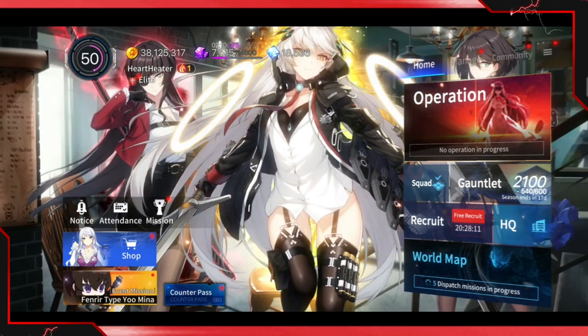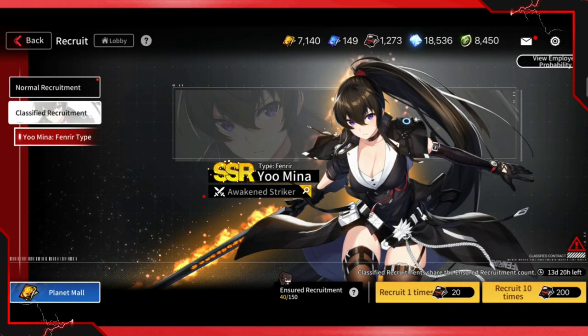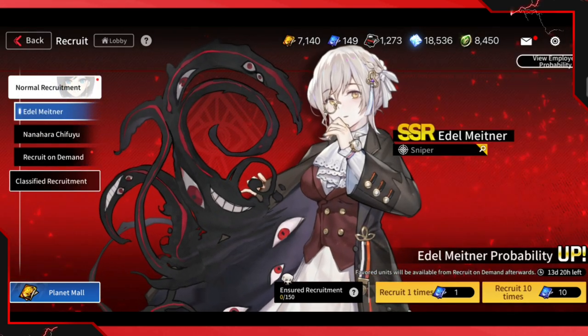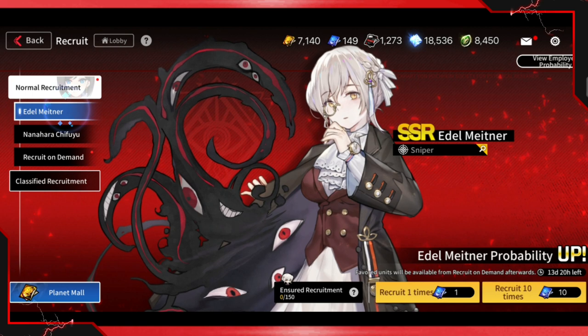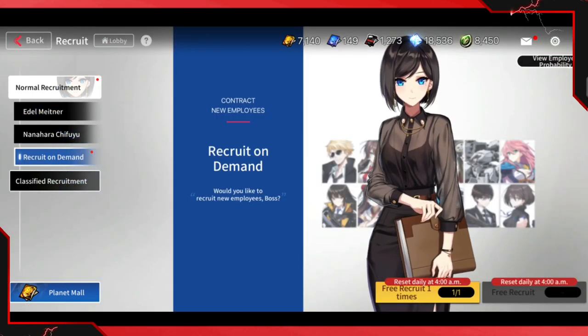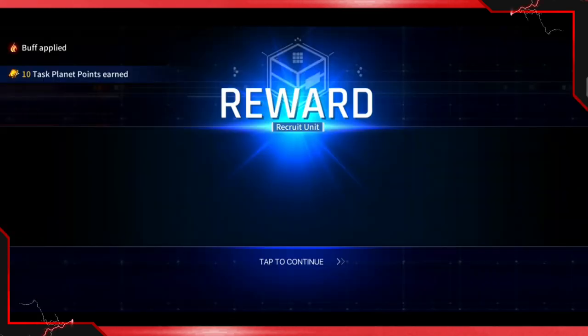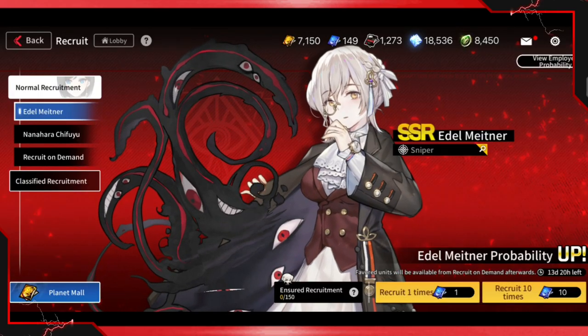Let's get right into the video and start summoning. I actually went into the KR version and did some summons over there — I got so unlucky. It might be a good thing because it means all my good luck will probably carry over to my SEA account. We're going to summon until we get this character — she's definitely very very good. Let's do our free recruitment first.